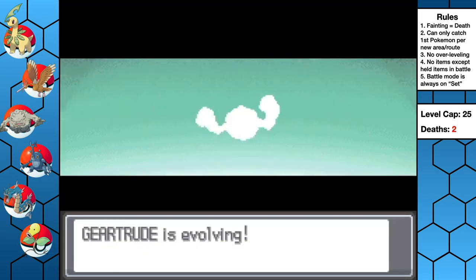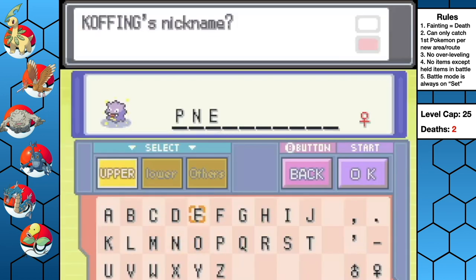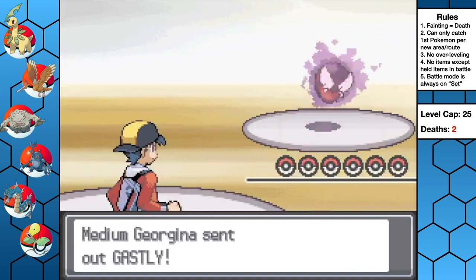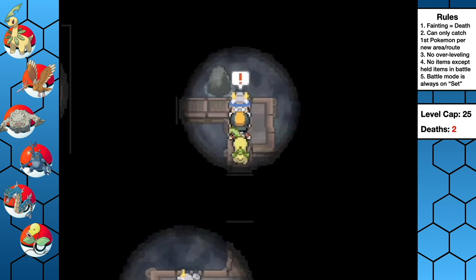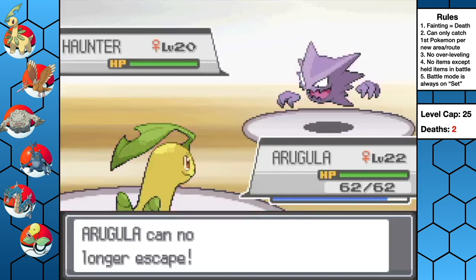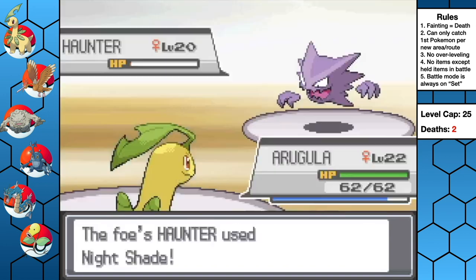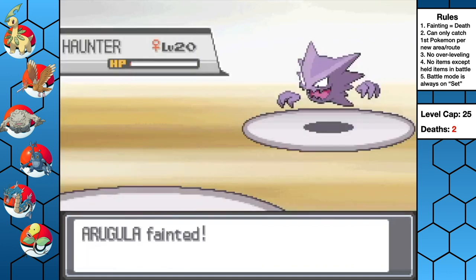Geertrude evolves into a rock-hard Graveler, and we catch a Koffing and name her Nimona. Unfortunately, that's where the good news stops. Making my way through Morty's Ghost Gym, I give Arugula some experience. But right away, the enemy Haunter uses Mean Look, preventing us from switching out. Arugula manages to bring the Haunter down to a single HP, but hurts herself in confusion two turns in a row before falling to a Nightshade. I was planning to turn her into a defensive utility Pokemon with Reflect and Light Screen. Rest easy, sweet princess.